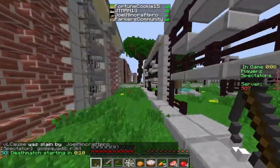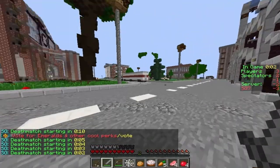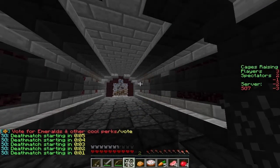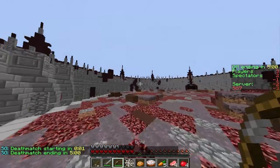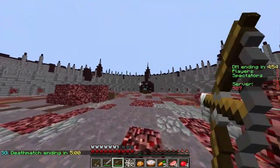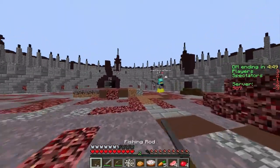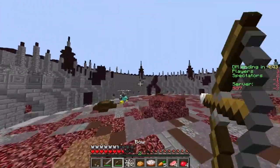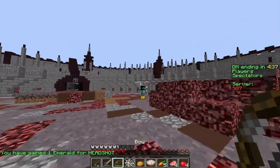We have a couple people left — here we go, deathmatch. Let me crack my knuckles. Who am I up against? Hopefully nobody enchanted like what happened yesterday. A diamond chestplate — wait, is this real life? A diamond chestplate?!